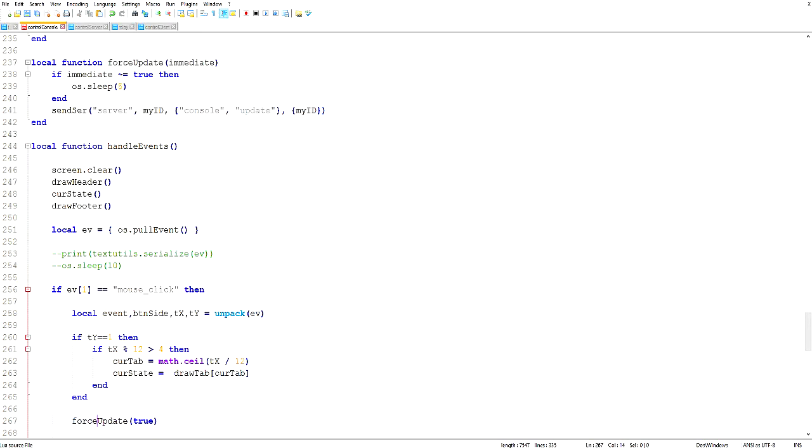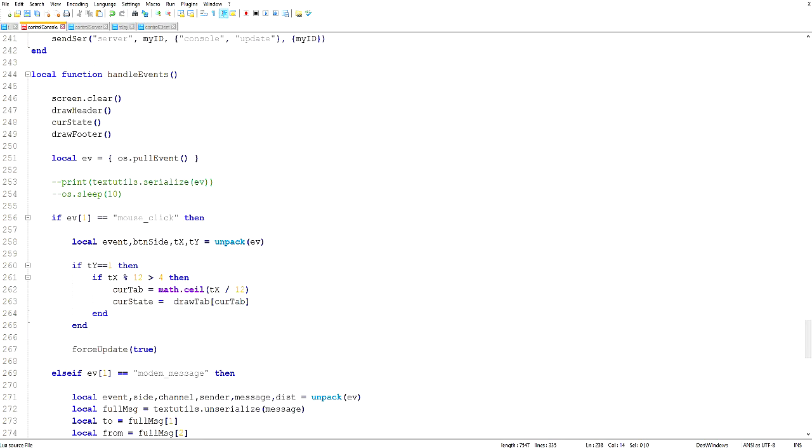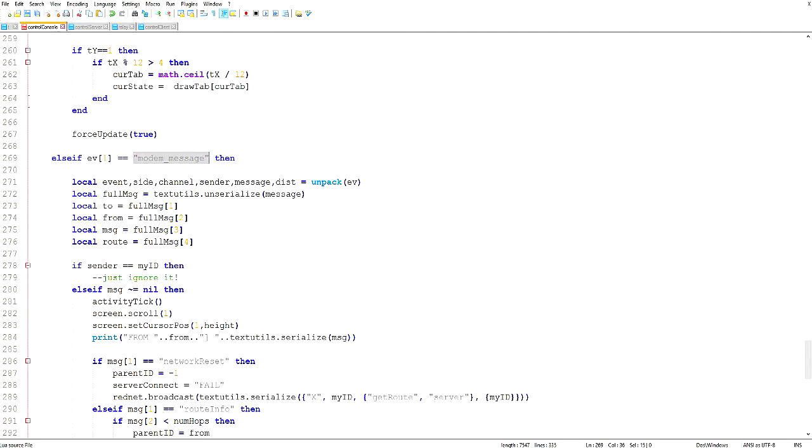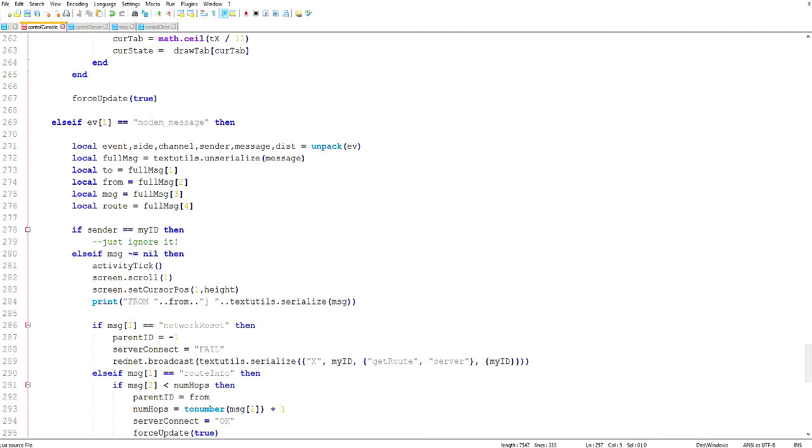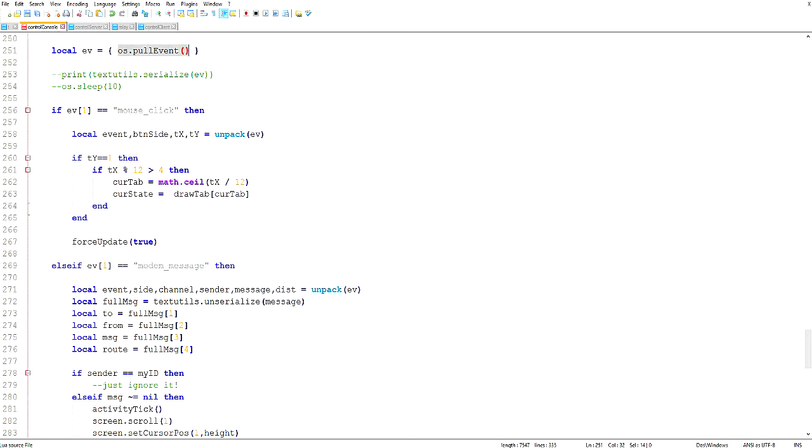I pass 'true' to forceUpdate for immediate. So in forceUpdate: if immediate is not equal to true, including if it's nil, I sleep for five seconds. But since I pass 'true' for immediate, it skips the sleep and immediately forces an update. Then for modem message: I had to rewrite this using the modem_message event instead of the rednet_message event, which meant I got to include side and channel as variables — which I'm not actually using — but once I figured that out, I figured out why my code wasn't working with os.pullEvent the way I had it.